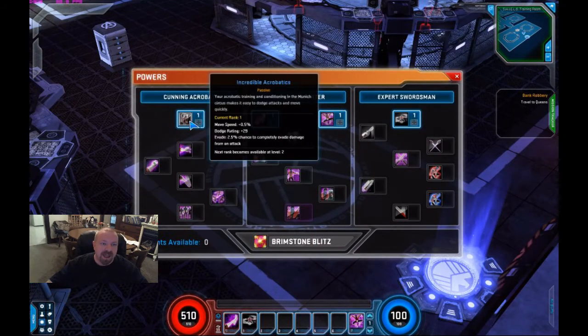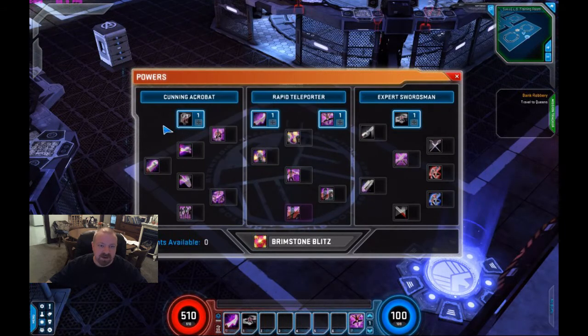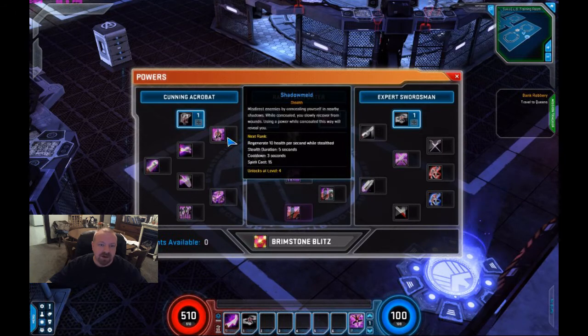Over in Cunning Acrobat, we have Incredible Acrobatics, which gives you some movement speed, some dodge rating, and a chance to evade attacks completely — a basic defensive move you get right away. We also get Shadow Meld, which puts you into stealth mode where things can't see or attack you. You can still get hit by AoE, so keep that in mind. The stealth duration is five seconds and you regenerate hit points. It has a cooldown of three seconds, which means you can stay stealthed for five seconds, but if you use any ability besides walking around, you will break the stealth.